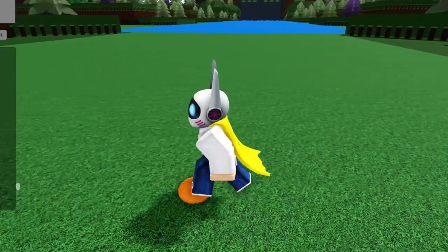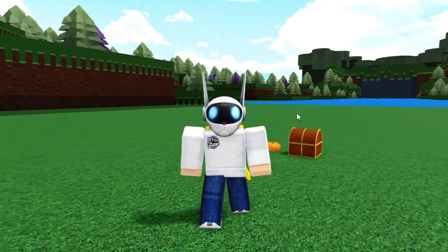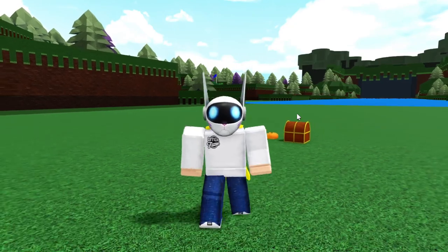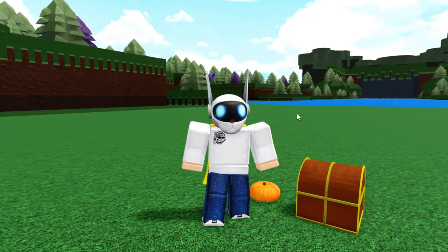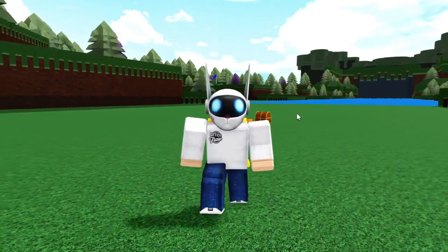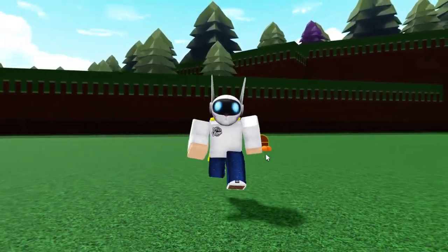In second place for rarity I'd say is probably the Life Preserver, and third place might be the Pumpkin block or the Treasure Chest that drops gold — both extremely rare. But right now, statistically speaking, the rarest block ever is actually the Laser Launcher, because it's in the game but nearly impossible to get since they haven't shipped the Nerf guns yet. So the top rarities are: Laser Launcher, Steampunk Jetpack, Master Trophy, and those two blocks.